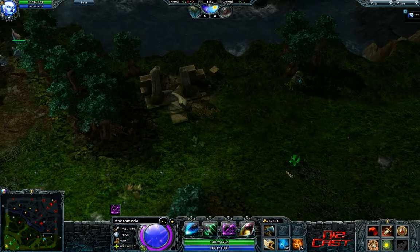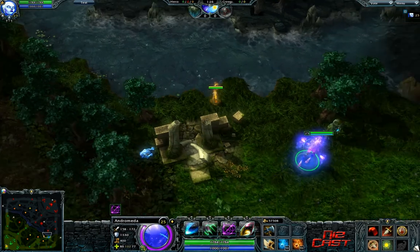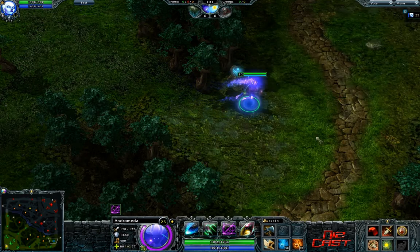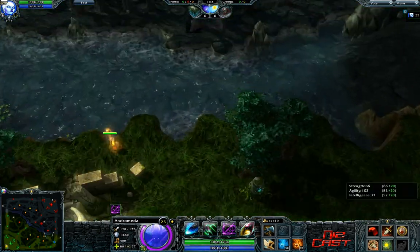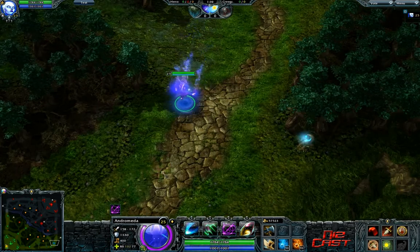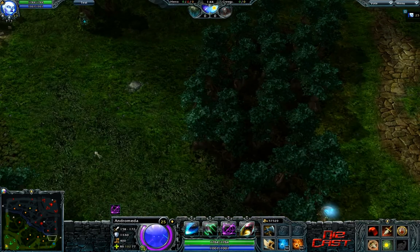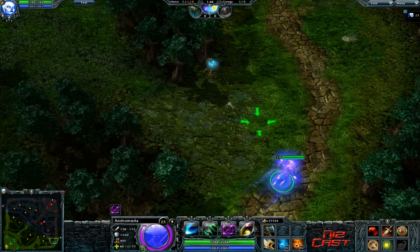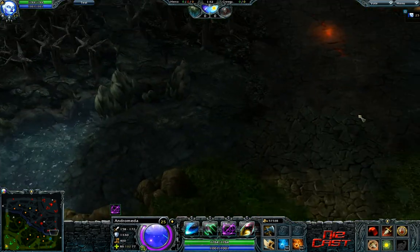I've talked about this ward spot in every single video - right here that sees the rune. It's a good defensive ward if you're Hellborn, because if you're Hellborn in the lane you can see any ganks coming from mid and it's a good way to ward and see the rune. But it's a really good defensive ward for Legion as well, because Hellborn can't just walk into the jungle here and surprise you from the side - you're going to see them and be able to react. So it's a good ward either way.